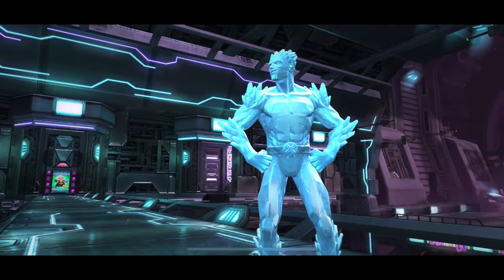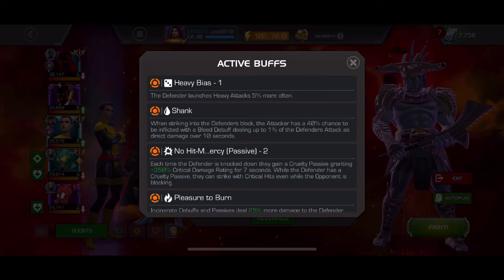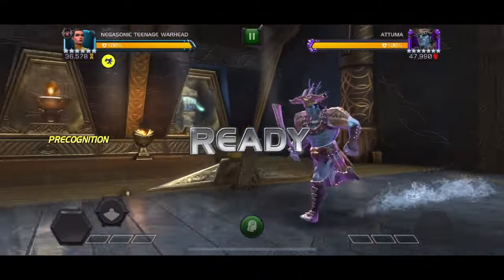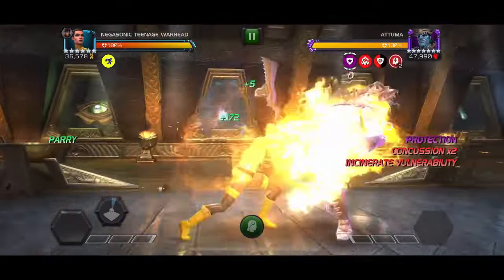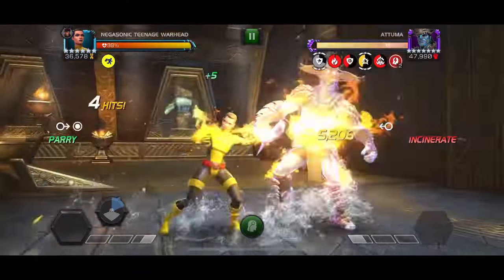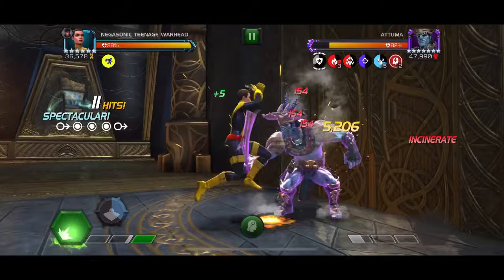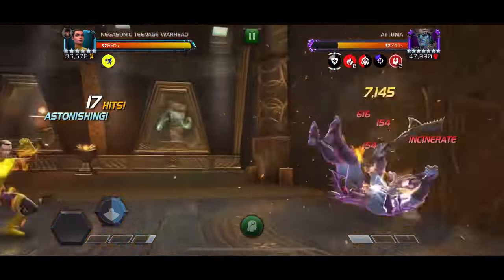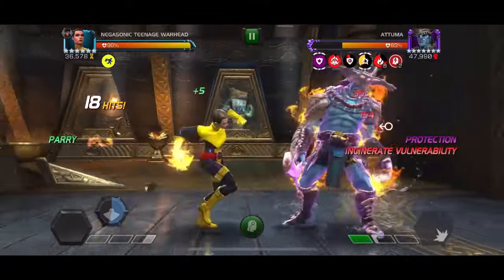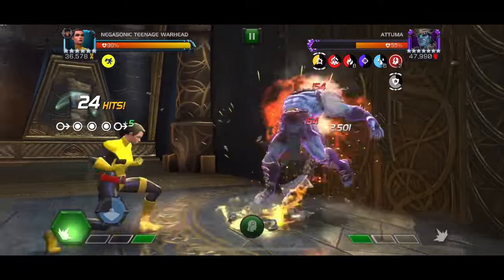That's the first fight. Second fight is A-Tuma. Normally you'd think to bring Shuri, but he's only going to take damage if you put an incinerate on him, so Sunspot or in this case Negasonic works extremely well. Also, you can't hit into his block or you're potentially going to put a bleed on yourself. Negasonic absolutely destroys him — I got lucky and didn't get any bleed from throwing into his block.